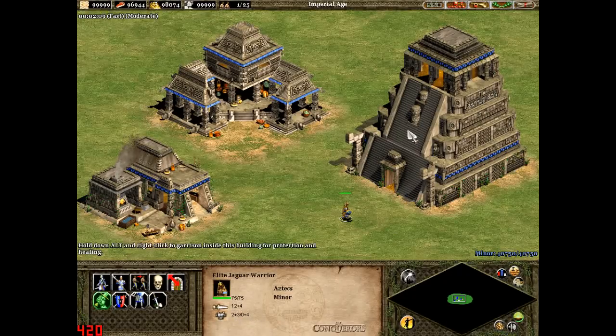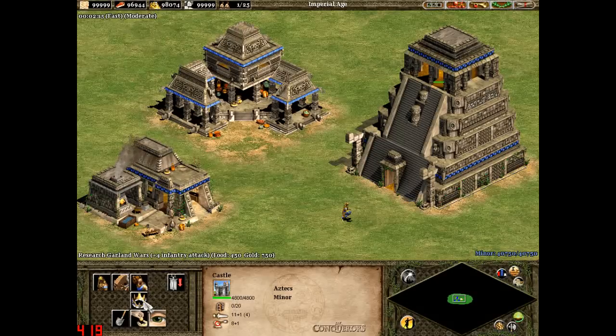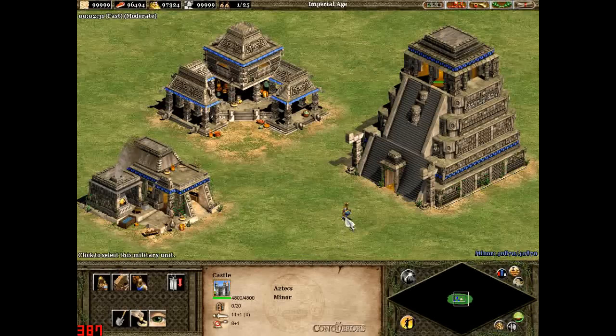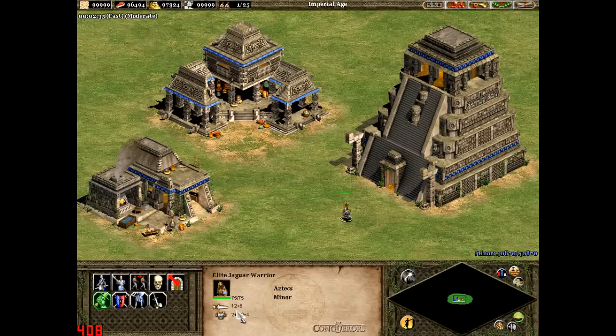The Aztecs' unique technology is Garland Wars, which gives an extra 4 infantry attack. After researching it, the Elite Jaguar Warrior reaches 20 attack, which is pretty good for an infantry unit.